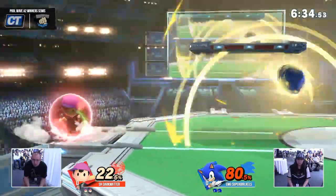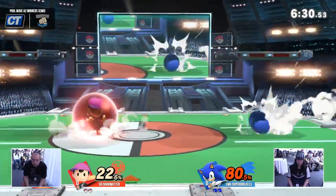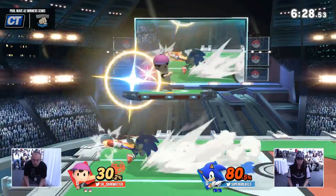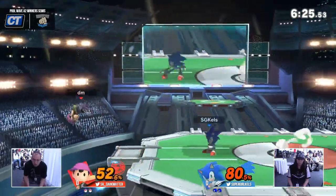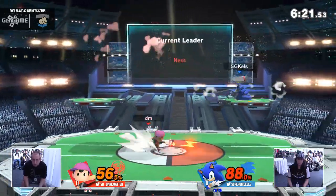Just look at him go. Nair out of shield, trying to punish the homing attack — it is actually safe on block. Yeah, that's one of the most annoying moves. Ness up-smash out of shield — is that the spark you need to punish the homing attack? I think it's still probably too slow to get the trigger on that going.